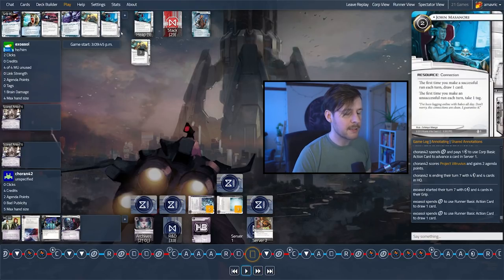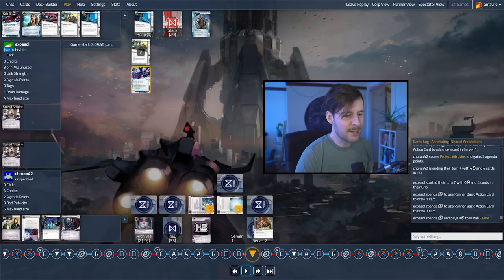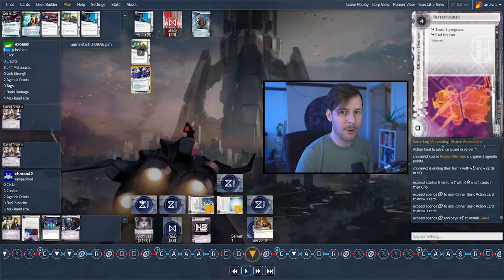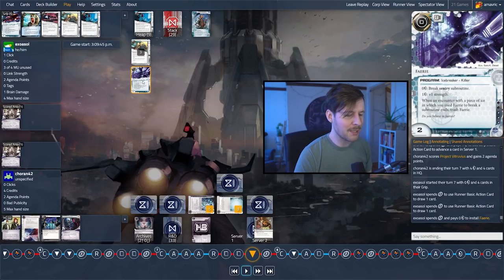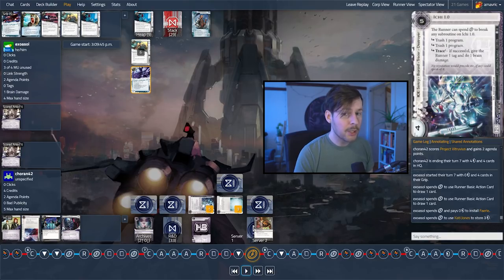We're drawing into another John Masanori. We're going to install Faerie — this is a nice card, it'll let you hit into things like Ichi or Rototurret without too much punishment. And then last click Cady Jones. Again, you could have run HQ here — the runner could have run HQ, spent a click, got two credits, and even had a chance of stealing an agenda. When HQ is open, Gabe can get a lot of value. You want to get in here — even with just four credits, run R&D first click, see if they rez. If they rez, the corp is on one credit and in an uncomfortable spot. But I think the biggest thing Exosol needs to do right now is get themselves back into the game — the only way they're doing that right now is the slow drip of Cady.